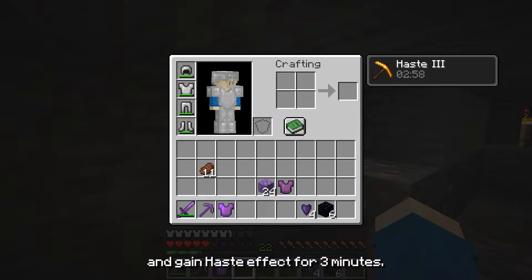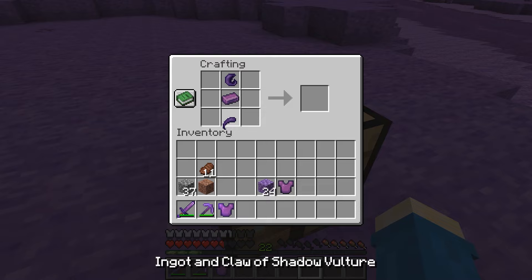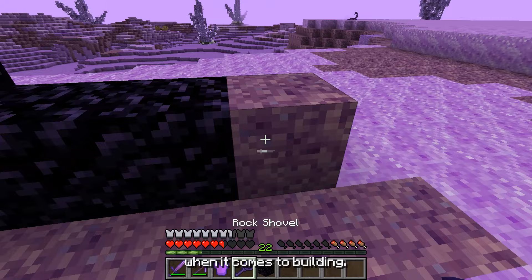Now here comes the most exciting part. You can also choose to combine the pincer with netherite ingots and claw of Shadow Vulture to craft a rock shovel. The rock shovel is an amazing tool for builders - it can instantly pick up any mineable blocks, and you can place them back down by right-clicking. These blocks include obsidian, glass, and even chests. The rock shovel can be a real time-saver when it comes to building.